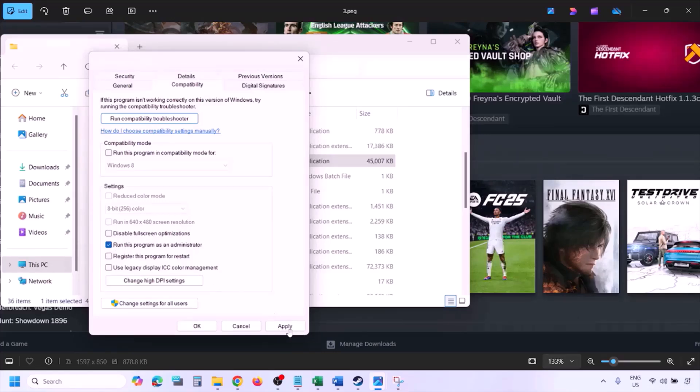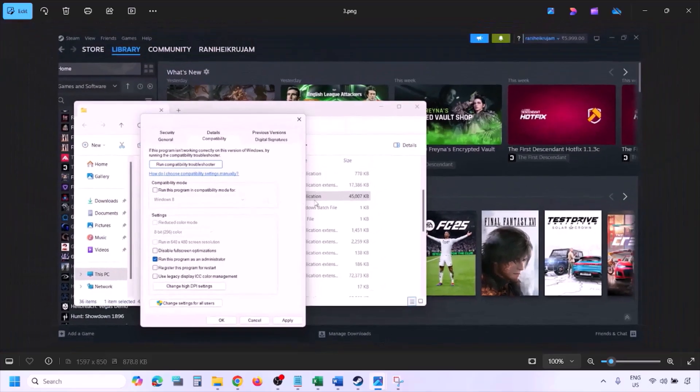Put a check on the box which says 'Run this program as an administrator.' Hit Apply and then click OK. Launch the game from the game installation folder — so instead of launching from Steam, try launching from the game installation folder and then check.